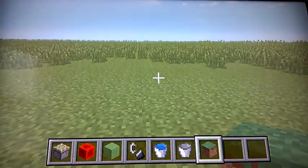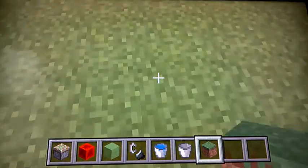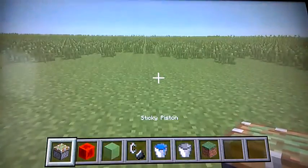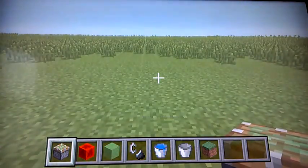Hey guys, it is Zombie Shark ZZZ here and today I'm gonna be making your own self a trampoline. It's a weird trampoline that will launch you up even if you don't jump.